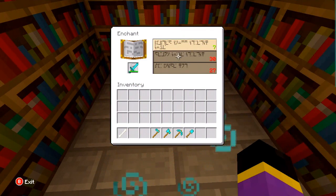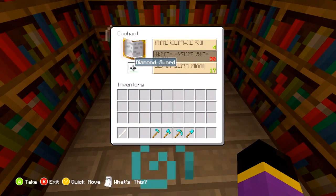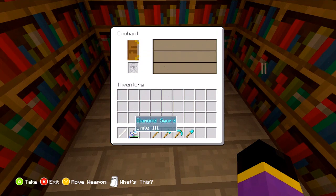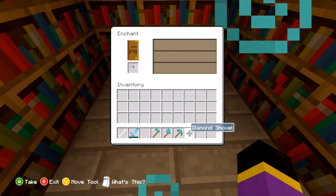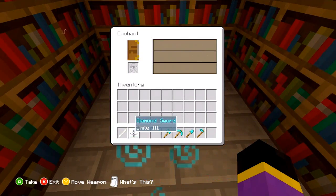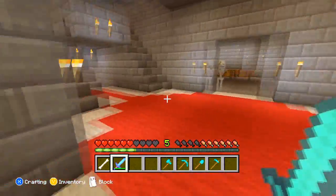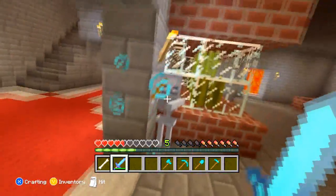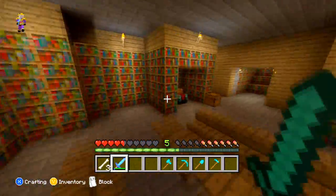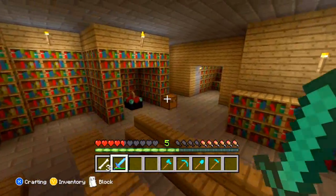The level in the middle is usually the max you can have. I'll go with 17 — and as you can see I got smite three. There are a whole bunch of different kinds of enchantments you can get for weapons; I'll probably go into detail in a different video. With smite I think it kills skeletons or undead things better — I think that's what smite does. But yes, that is enchanting.